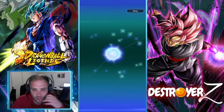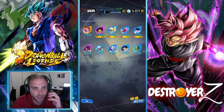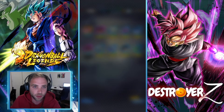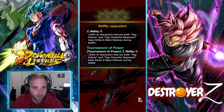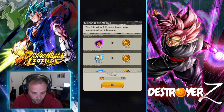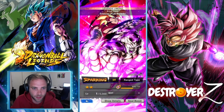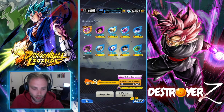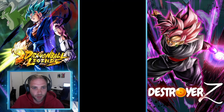I would actually stop the summon but let's finish one more rotation and see if we can pull him one more time. Nothing else in this summon — so we'll do two more. Another copy of Goku Black. All right, so this is Full Power Final Form Freezer — nice, one more copy of him to get him up to three stars.